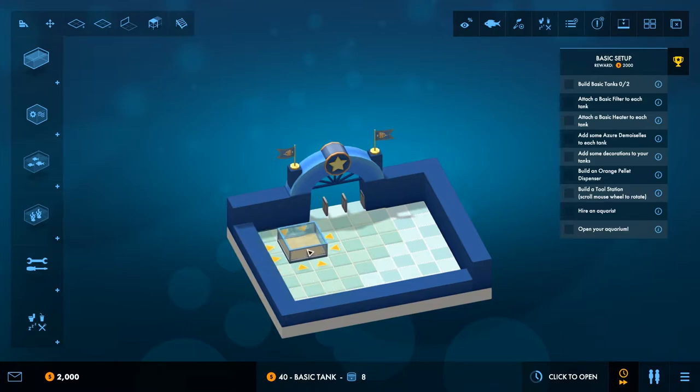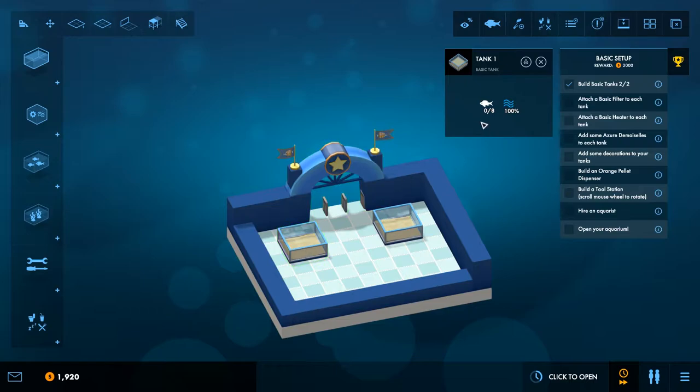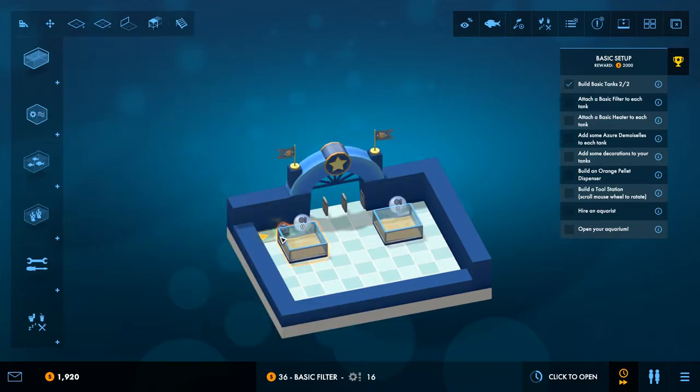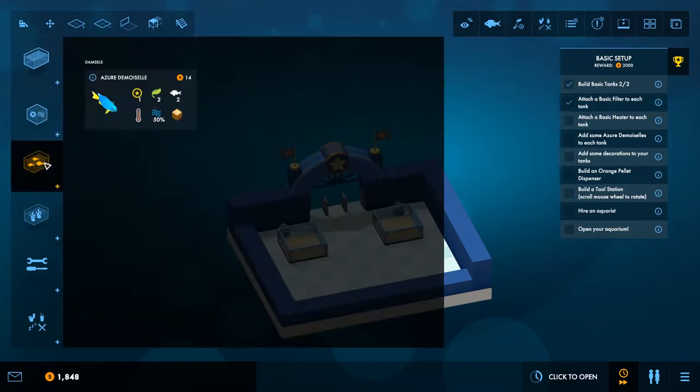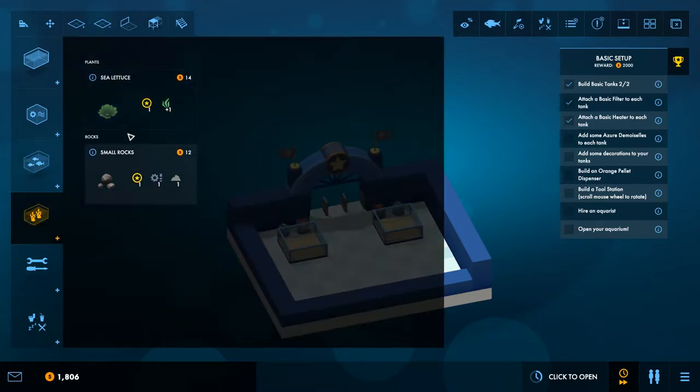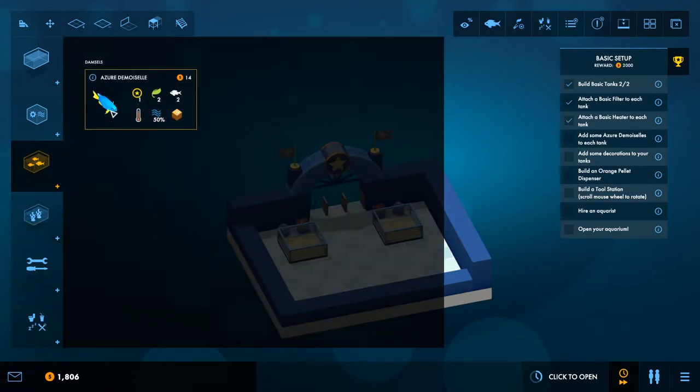Build basic tanks — a tank provides space for your livestock to live in. Let's get one tank and a second one. Now we need to attach a basic filter to each tank. Then a basic heater to each tank. Next, add some azure damsels — we have sea lettuce, small rocks, and azure options.